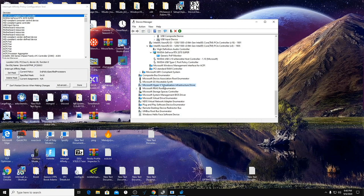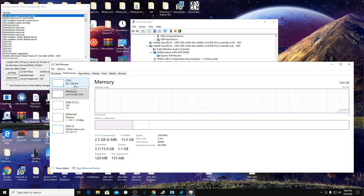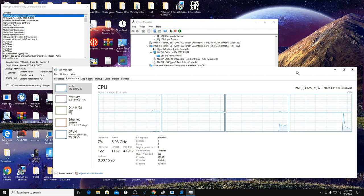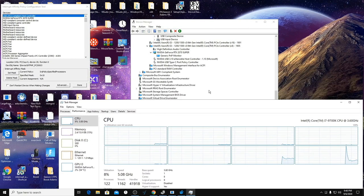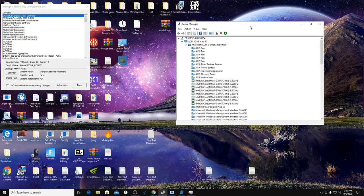We're also going to disable the Microsoft GS Wavetable Synthesizer. Don't disable Hyper-V if you have it — check Task Manager > Performance > CPU; if you have twice as many processors as cores, don't disable the Hyper-V virtualization infrastructure driver. Then we're going to disable the NDIS Virtual Network Adapter, the Remote Desktop Device Redirector Bus — when you disable this it'll ask to restart, just say no — and the Bus Root Enumerator as well.